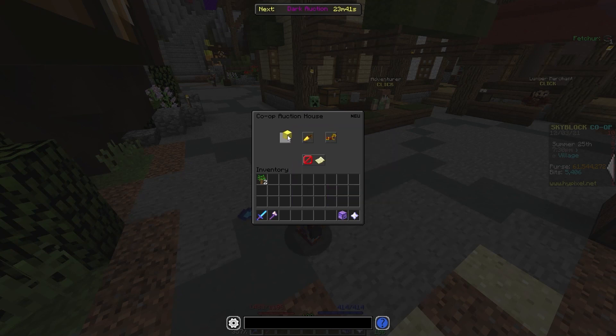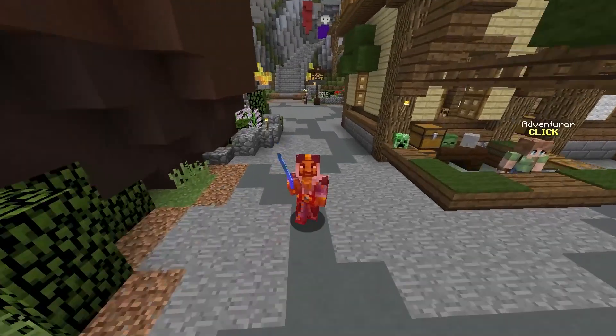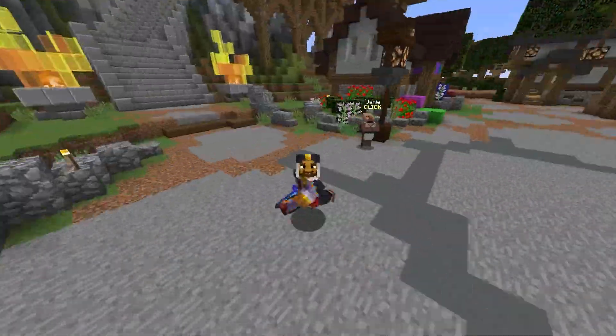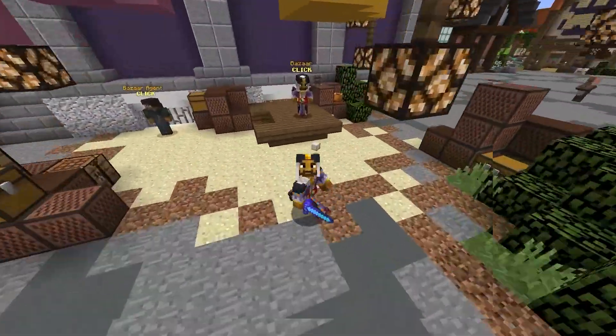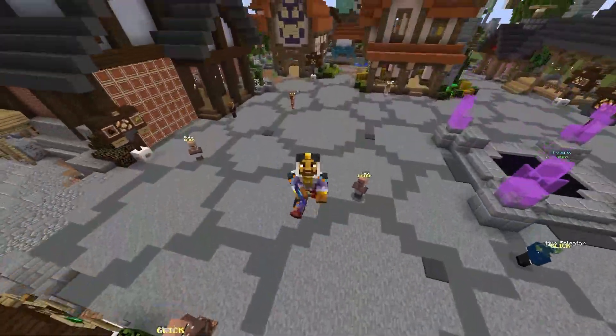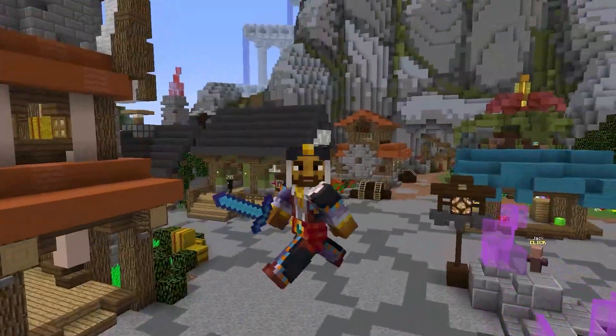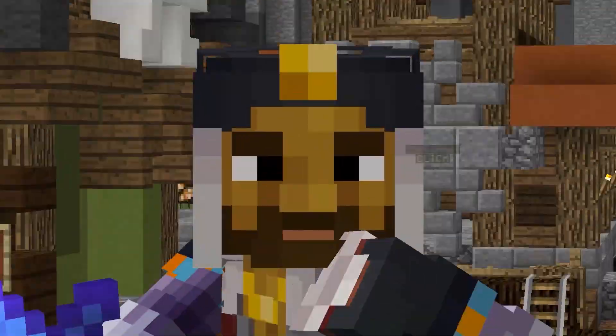If I go onto the auction house and look up unstable boots, you'll see they go for 150k. You can do this with basically everything on the dragon fragment list — all of them can turn into armor, and basically all of them can be profitable. So I highly recommend you try this out and try selling some of those on the auction house.